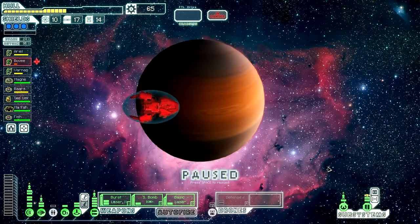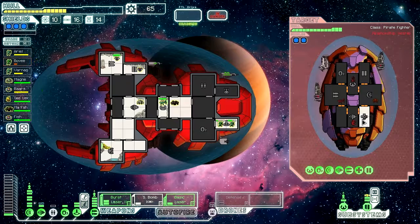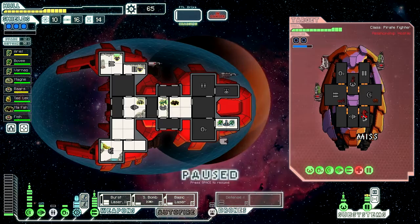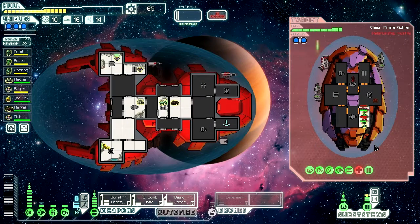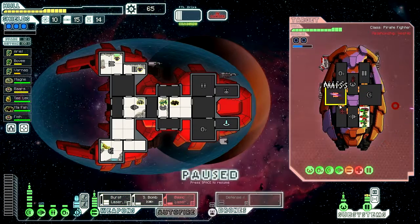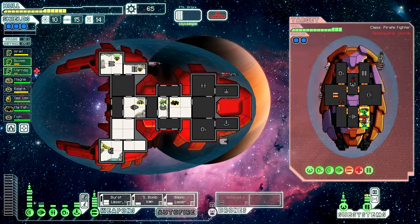I'm dumping everything I have into the small bomb. One and three on that — that's not good. A double flat cannon is scary, scary. This is backed up, small bomb's up. One and three — yes! Flat cannon's off. That's good, that's all that I needed.